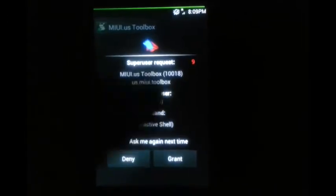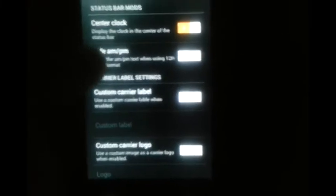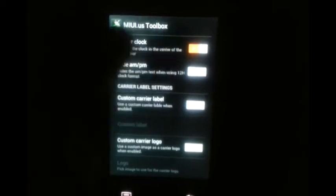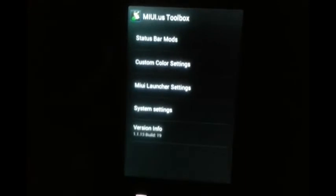This is a really cool tool — the MIUI Toolbox. It has a lot of modifications like center clock, which places the clock in the center of the status bar.